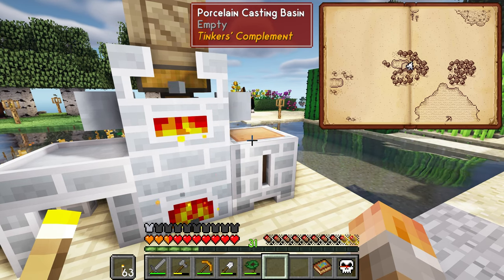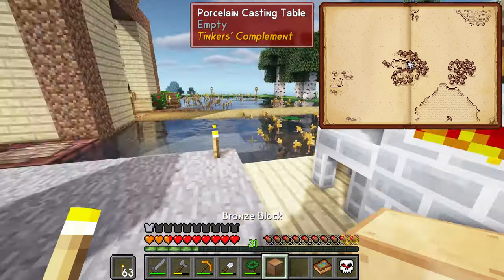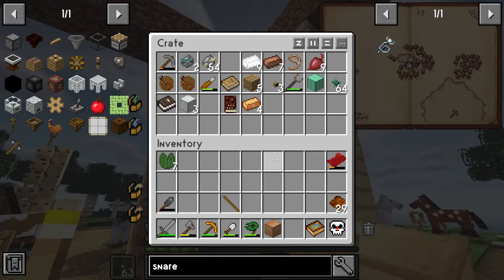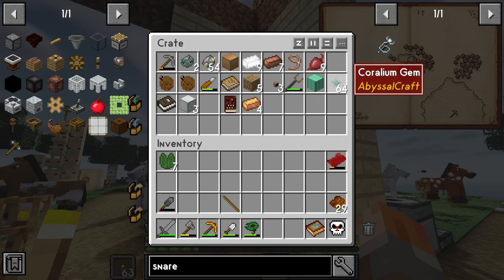Welcome back to episode 4 of Septic Ages of the Sky. Today we're solving the abyssal crafting, or at least the start of abyssal craft. I've just been casting out some bronze and some copper and tin in blocks. I will be needing some of those later. I need to go mine more copper. I've got a full stack of coralium gems we are going to be using.